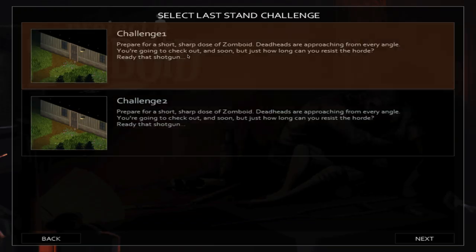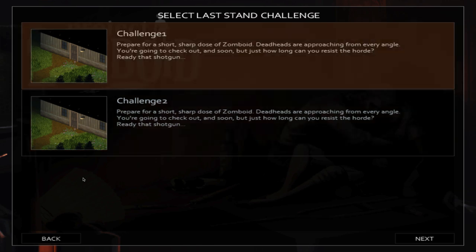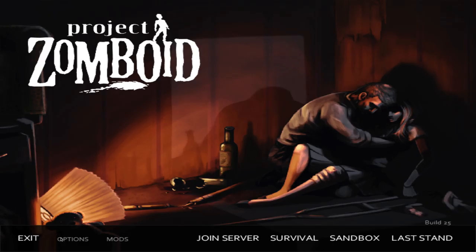Last stand is your basic survivor mode. In challenge one you will start with a few supplies and the zombies will be constant. In challenge two it will be wave based — you kill a set number of zombies and then use the resources earned from that wave to purchase additional supplies. Both challenges take place on the same small map, which is a cabin in the woods.